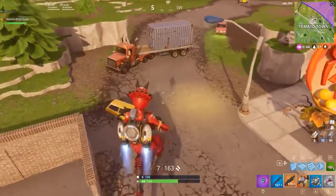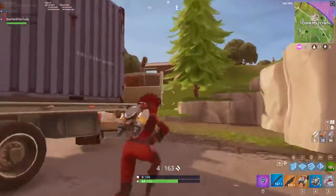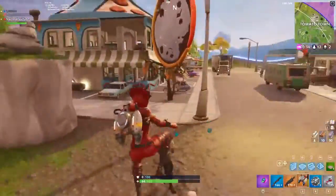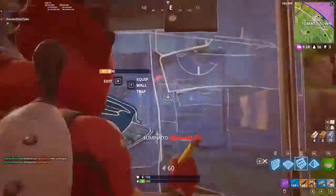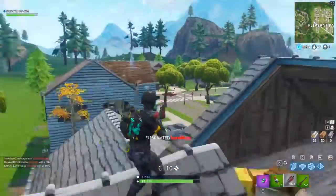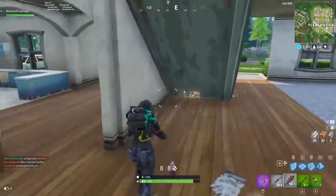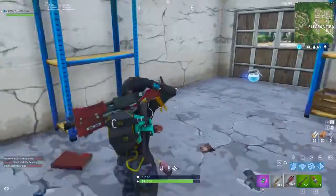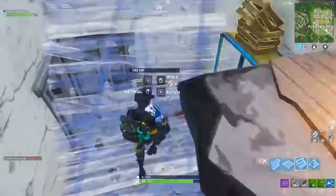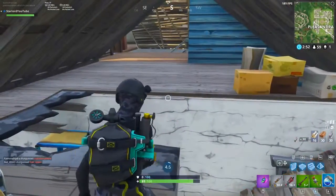I feel like the Medic Backpack would work best as an instant revive for teammates. You could sacrifice one of your weapon slots for it, and if any of your teammates go down you could quickly go over, defibrillate them, and bring them back faster than a normal heal. From the in-game files it's been leaked that it has multiple uses too, which is really interesting. I definitely cannot wait until this gets added into the game.